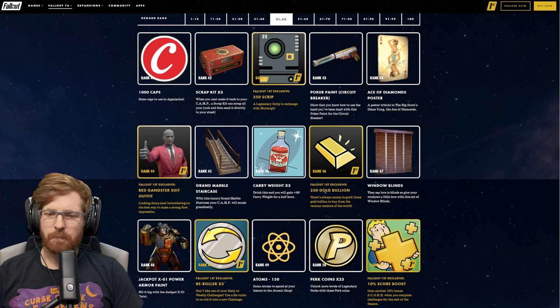At rank 50 for Fallout 1st, you get an extra 10%, so on top of that 5% you get 10%, making it a 15% score boost. At rank 51, we get 150 Atoms. At rank 52, Ruby and Alex player icon. For Fallout 1st members at rank 52, we got the Mounted Dollfish Head — that's going to be wonderful to put up on the wall.